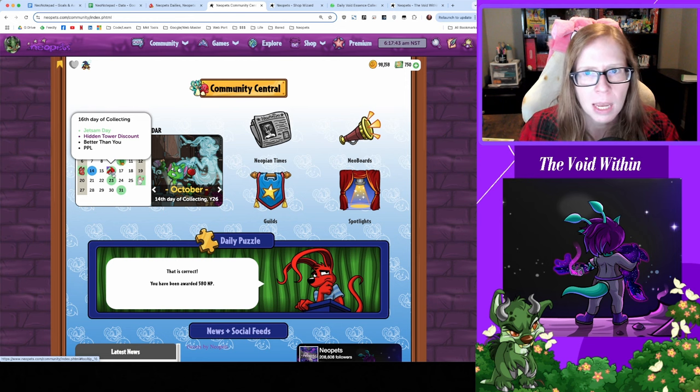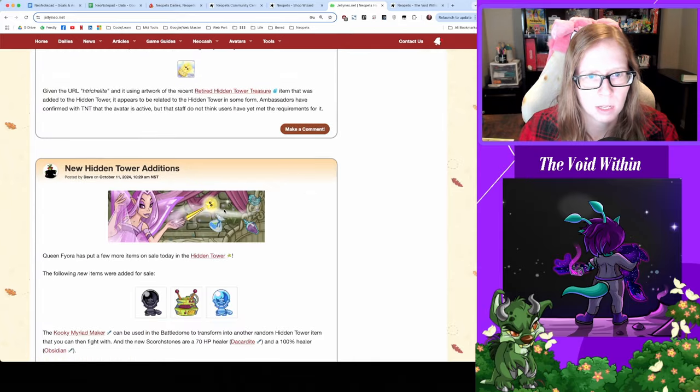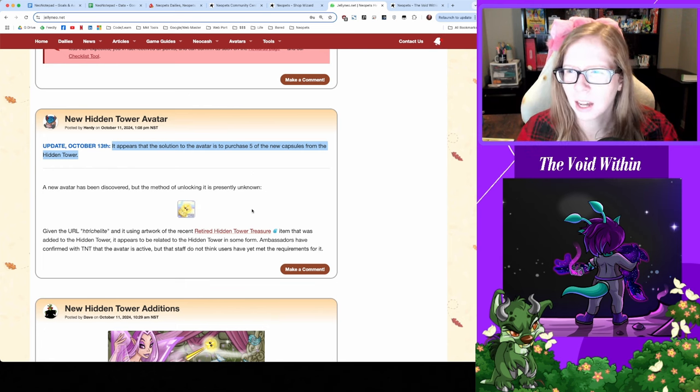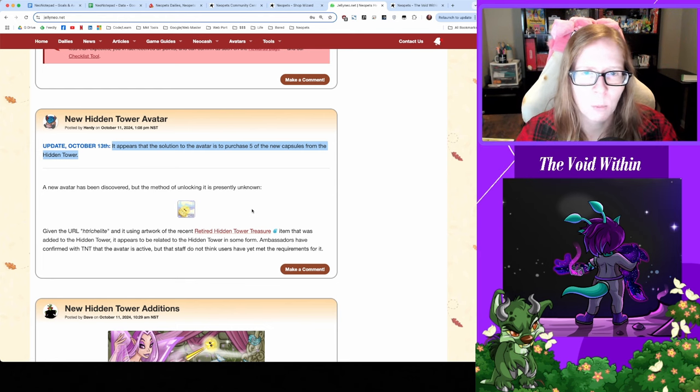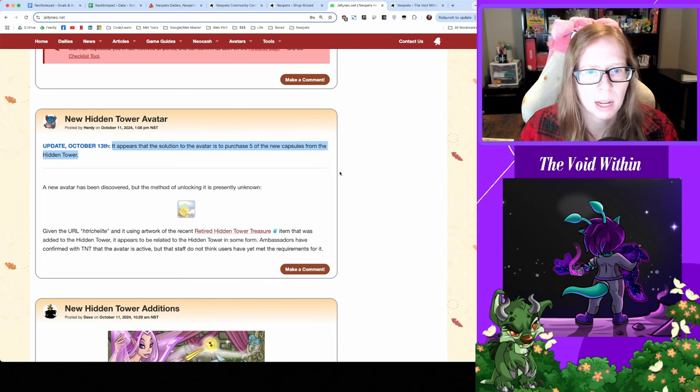In addition to Hidden Tower discount day — speaking of the Hidden Tower, there was another avatar news: a Hidden Tower avatar was dropped, and in order to get this avatar you gotta buy five of those capsules. Do I want to go for this avatar when I haven't even gone for the Hidden Tower book avatars? Might be smart to buy the capsules on the discount days. I gotta decide how wealthy I'm feeling — especially when I haven't knocked out the book ones yet. At least the condition for unlocking this new hidden tower avatar has been identified.